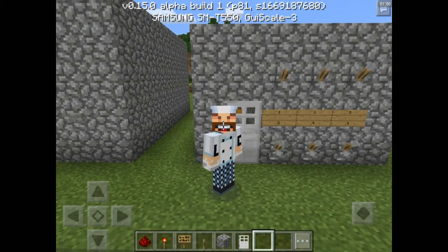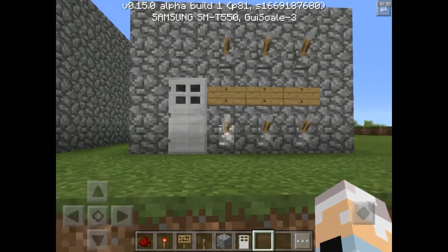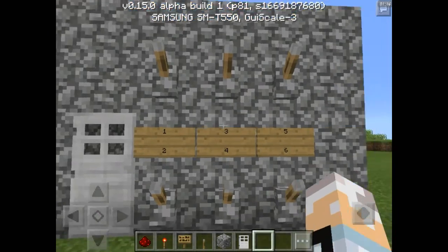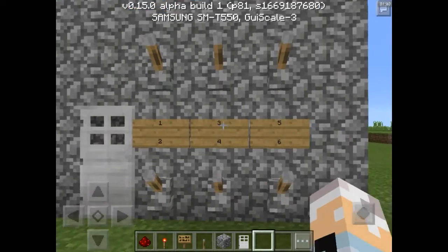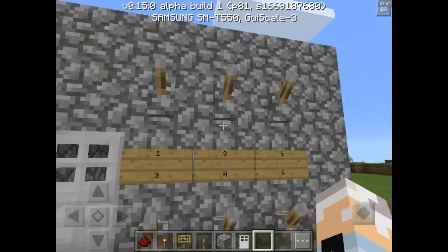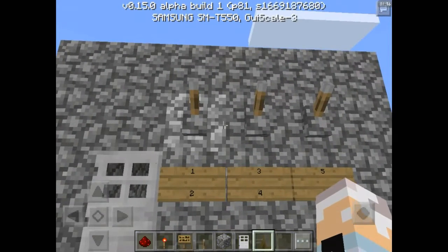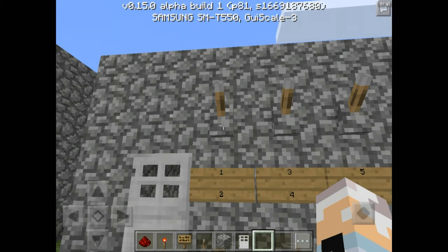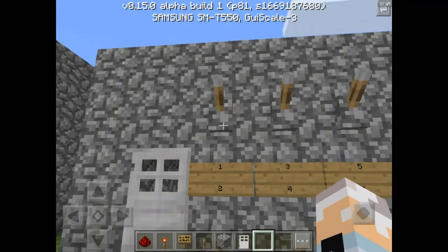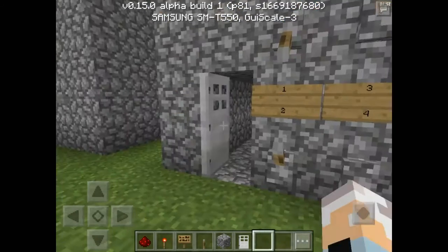Alright guys, in today's video I'm going to show you how to make a simple and easy combination lock door. This one is six numbers, but you can make it as big as you want — seven, eight, nine, ten, eleven, twelve, twenty, thirty, it doesn't matter. As long as you follow my directions, you can make this combination door as long as you want. I've got a sign here that says one, two, three, four, five, six — I have six levers. The combination I put on this door is one, five, four, six.